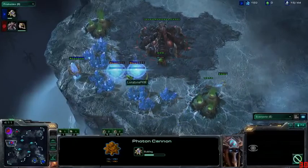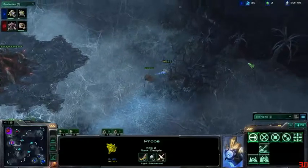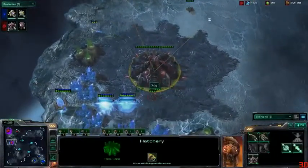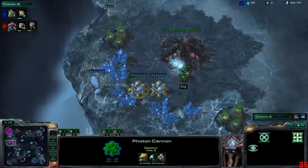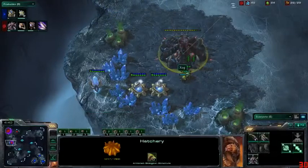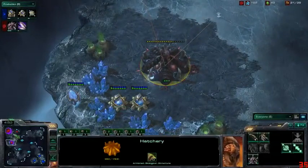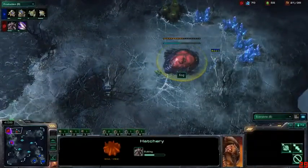This is a long walk distance for Zog to bring out units, so it's going to take him a while. He did let the hatchery finish, and these photon cannons are going to come up and do a lot of damage. There are no spine crawlers coming up, not really any zerglings in production, so it looks like he's just going to sacrifice this hatchery. He is re-expanding to his own in-base natural and starting zergling speed — but the hatchery is going down.